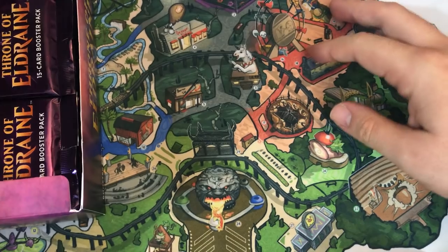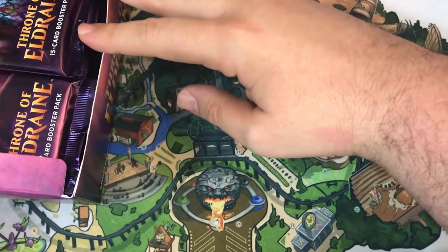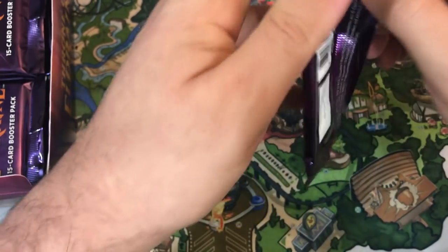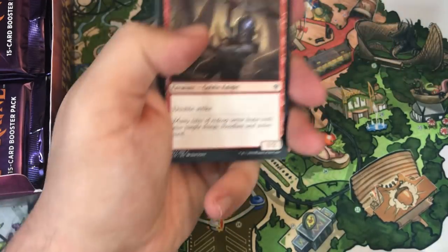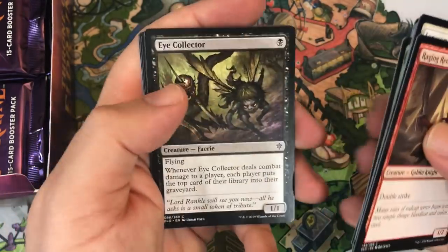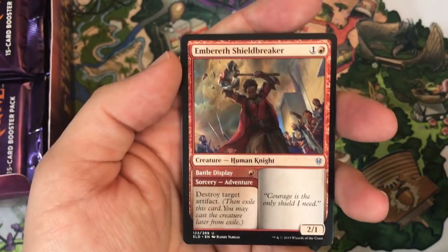I'll let you see at least a glimpse of the uncommons and the rares, and probably not spend too much time on the commons. Without any further ado, let's get cracking. I'm excited to see what we get. I haven't opened a box before, so I don't have a real feel for how many showcase cards or borderless cards you're going to find. Obviously no extended art cards in regular boosters — only in collector boosters — but there are some cool hits regardless.